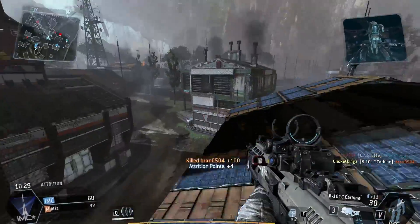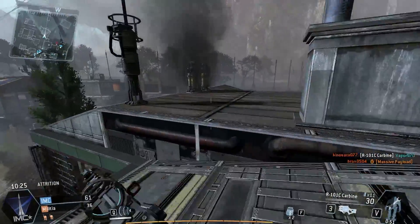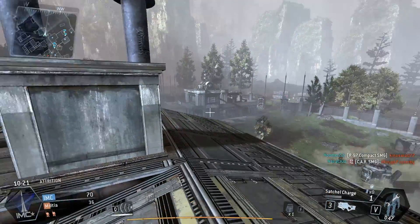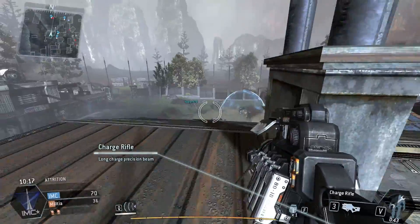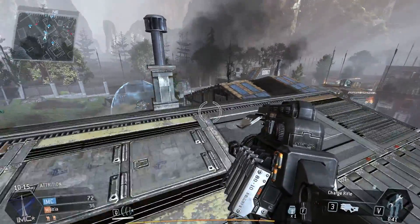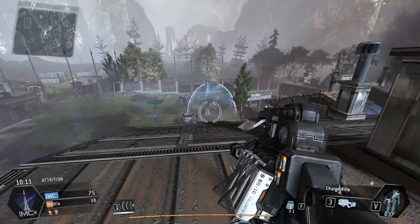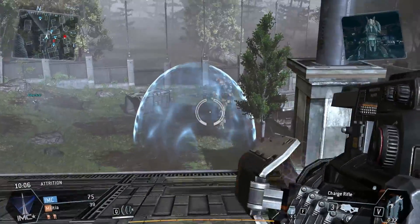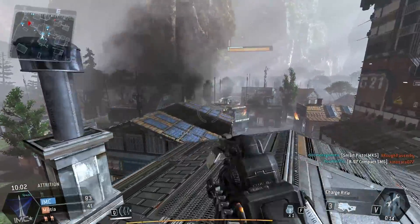That guy's down and I will get my Titan in about 50 seconds. But it looks like this guy has his Titan already. So if you press three, you get your anti-Titan weapon — and that's what this is, it's the charge rifle. So let's just wait for this Titan to get out of his shield and then we can just open up on him. Here we go, charge it up. Bam! Big shot right there.